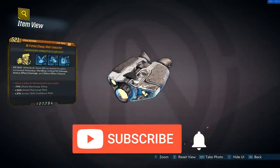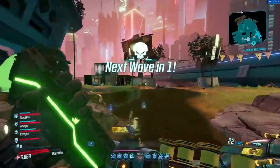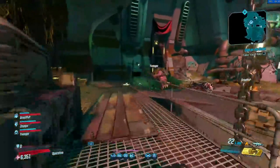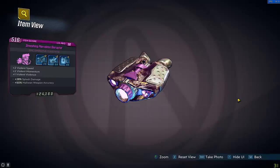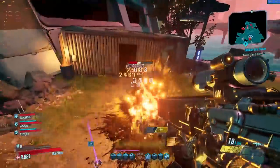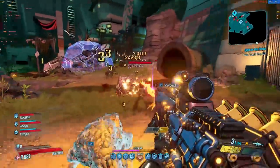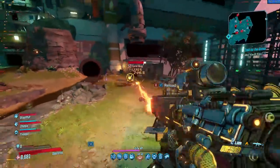Legendary class mods are a great way to start off a build because not only do they have extra talent points they can put into certain areas, they also have extra perks that remind me of exotics in Destiny, meaning you can add a little bit more to a playstyle. I did want to say before we get started that especially for Zane, some epic or even rare class mods can be a lot better. For example, I have this Merciless Disruptor which gives extra points into violent speed, violent momentum, and violent violence — all kill skills about movement speed and fire rate.